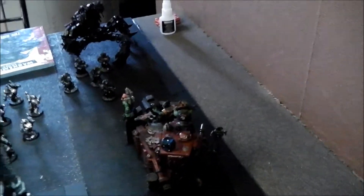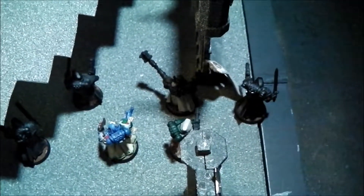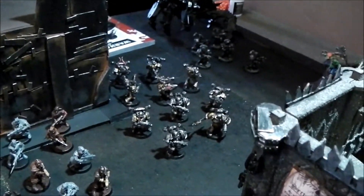Orks and Dark Angels Turn 2: that Trukk moved up but didn't do much; the Weirdboy inside managed to kill two Cultists. Another Trukk stayed put and fired but did nothing. The Burna Mechs did rally. The Razorback glanced one hull point off the Defiler and unloaded its squad. The Librarian and the veterans got out, and the Librarian used a witch power.